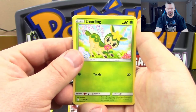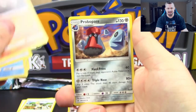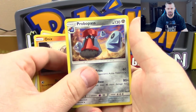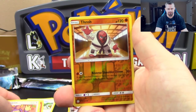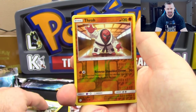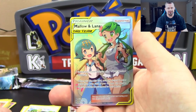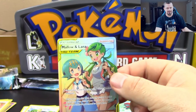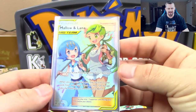Now we're getting to the ones from the booster box. Pack three: Deerling, Golett, Dewpider, Aipom, Onix, Probopass, Smashing, Torkoal, Ambipom, Reverse Holo Thoh — and our pull is Mallow and Lana Full Art Tag Team Trainer! Very nice.